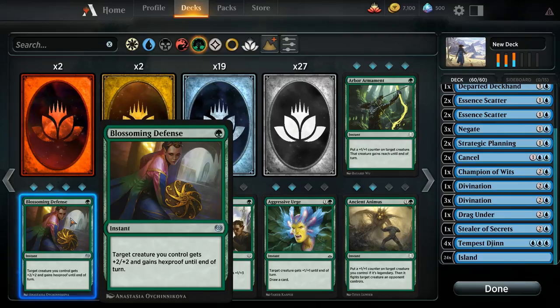So you both used up a card, but you saved your creature, and they used one of their more powerful pieces of removal to no effect.